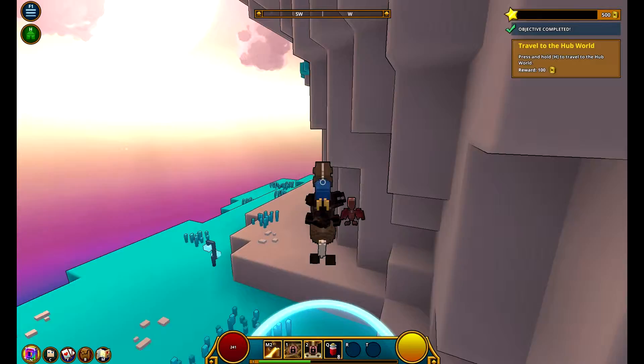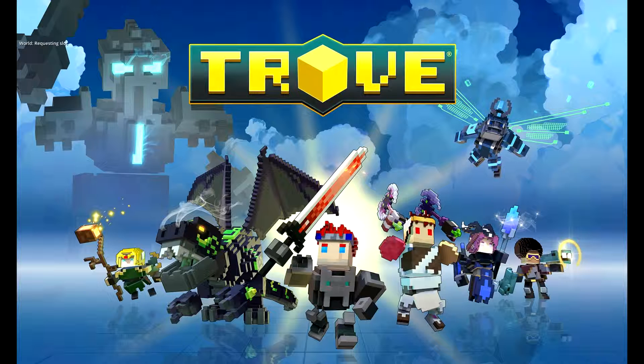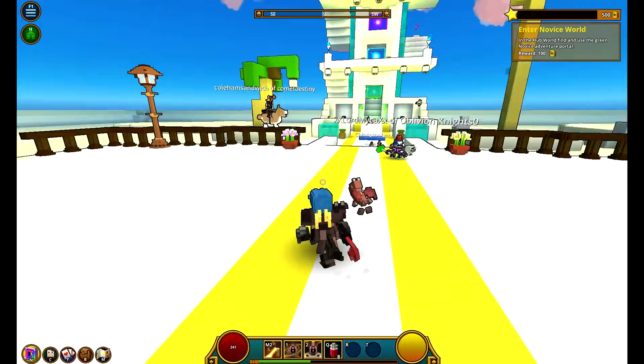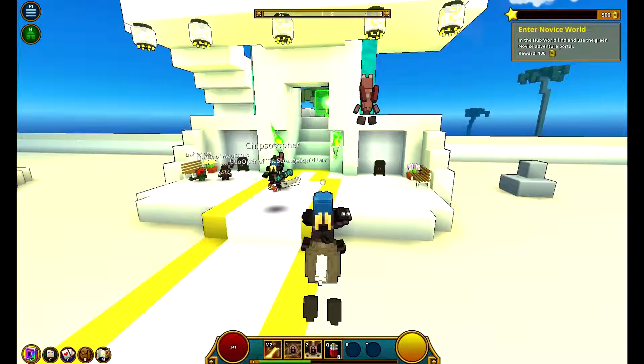It tells me to teleport to the hub now. There's probably gonna be a lot of people in the hub. Now that we're here, we gotta find the adventure portal, which is green for level one, two, three.